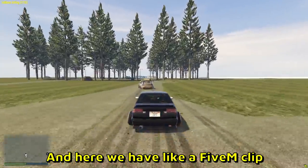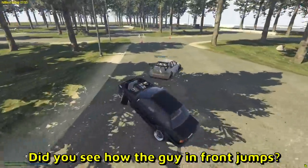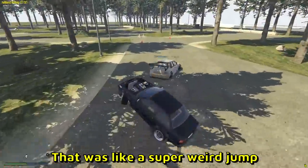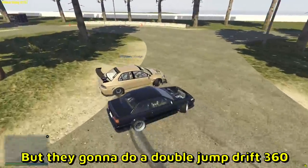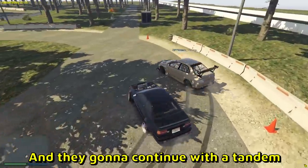And here we have a FiveM clip — a little jump. Did you see how the guy in front jumps? That was a super weird jump by the leader, but they're gonna do a double jump drift 360 and then continue with a tandem.